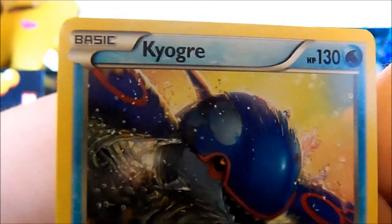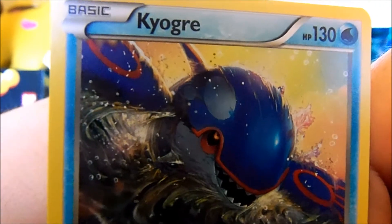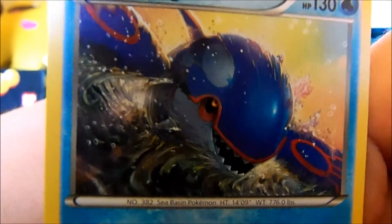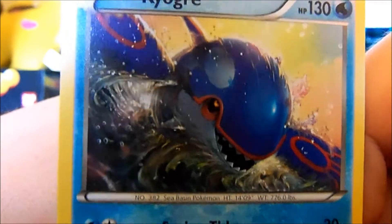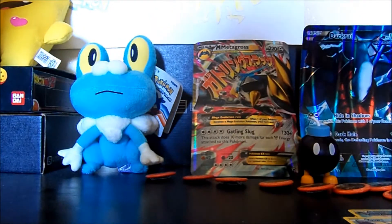And ooh hello — Kyogre! The water makes it look wrinkly, I'm sorry. Kyogre as a rare card, that's really cool. Ocean Cyclone.